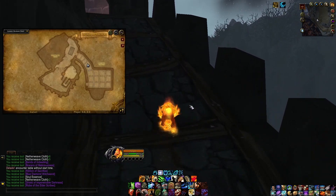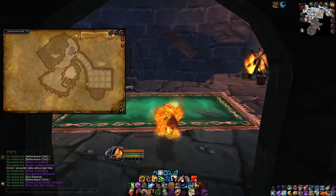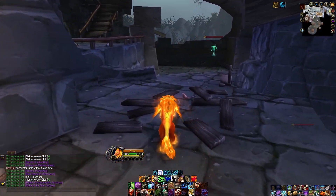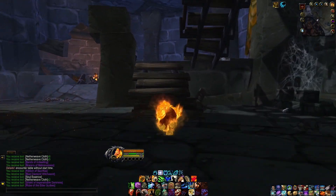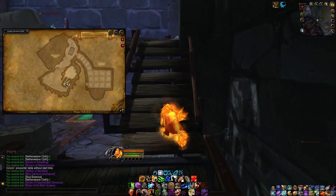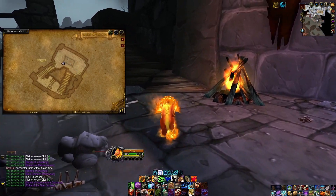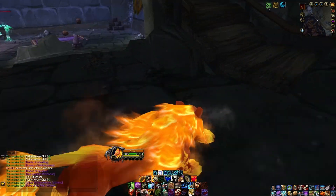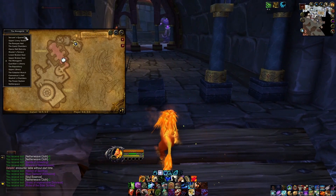This is a tiny section. A lot of these next sections are just little transit areas — basically getting from one place to another. At the Lower Broken Stair, we're going to go up this staircase, as the name implies. And then we end up — guess what — Upper Broken Stair. We come up this little side here, go around and up again, and now we are in the Menagerie.